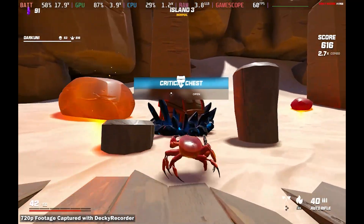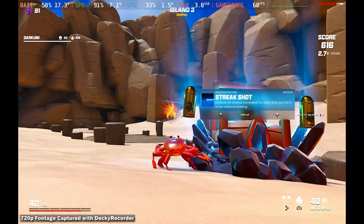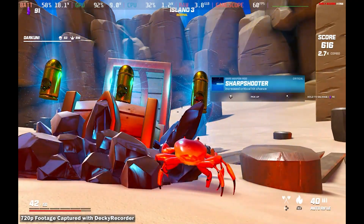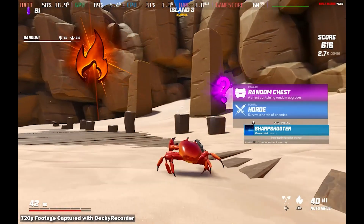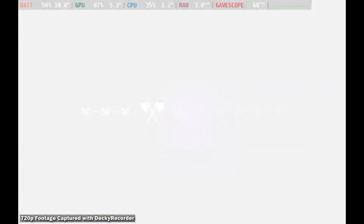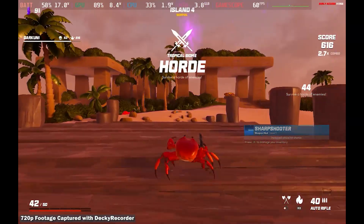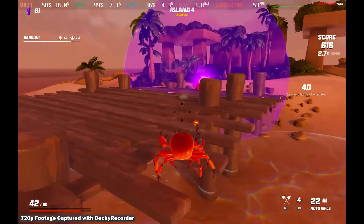This is a critical chest, so it's going to offer us critical-related items. We'll grab one of these after I look at them all — you get an idea of what they are, and we grab them. Now we're going either for an elemental chest or random chest, and this is going to be a horde mode. It feels a lot like arena — I'm not exactly sure what the difference is in horde mode. Survive the horde of enemies — well, that's kind of what you were doing in the arena too, so I don't know what separates the horde.